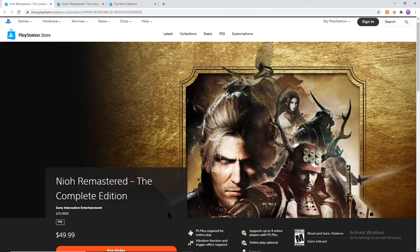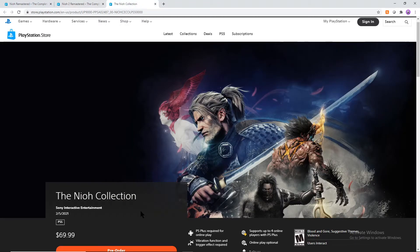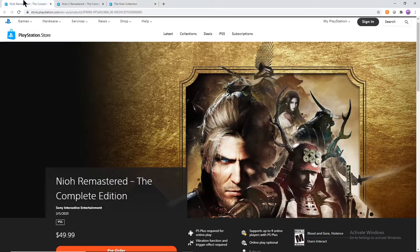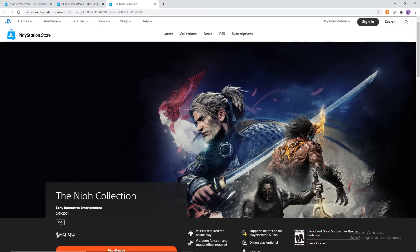So what we're going to be talking about is the regular Neo Remaster, the Complete Edition, the Neo 2 Remaster, the Complete Edition, and the Neo Collection, which is exclusive to just the PS5. These come out February 5th, 2021, so first quarter of next year, which is pretty cool.